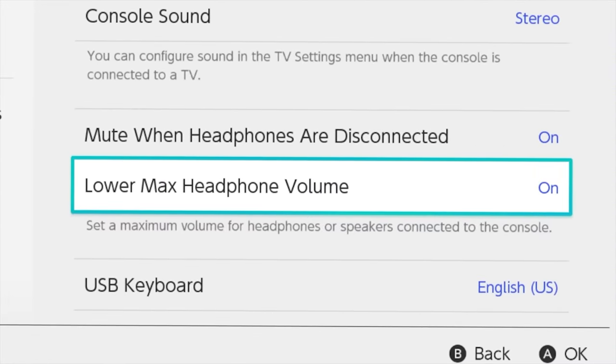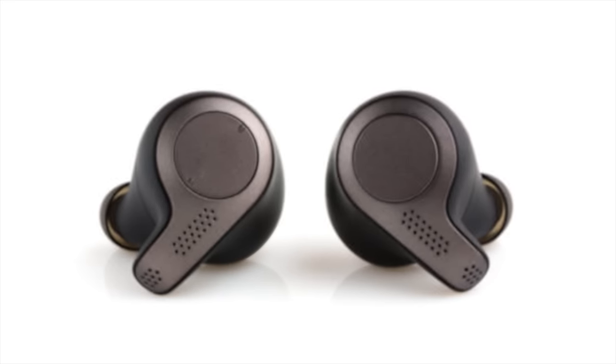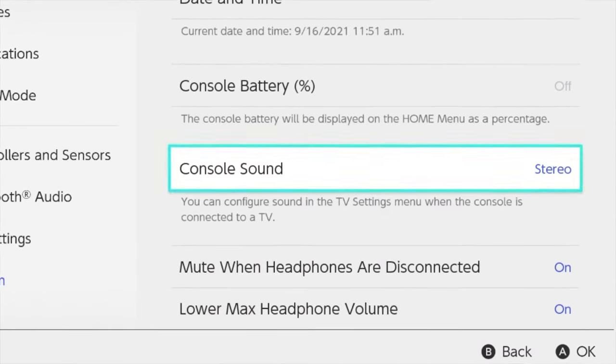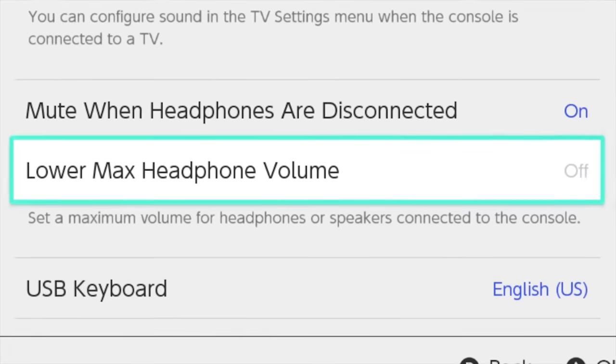This option is probably meant to compensate for how loud headphones can possibly be, which is, to be fair, not bad. But Bluetooth headphones are less likely to have crazy boosted audio like that, so this little option usually makes things harder on you. It's an easy fix for anyone using this new feature, but it's something most people probably don't realize is a thing.